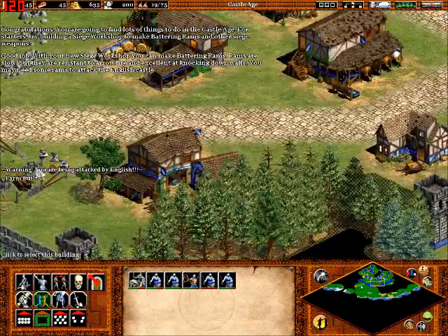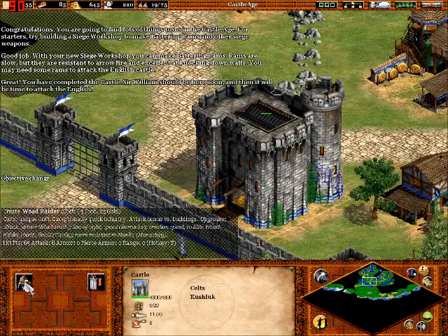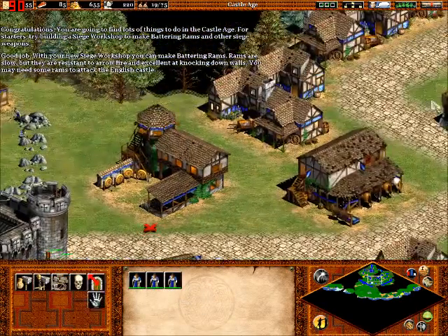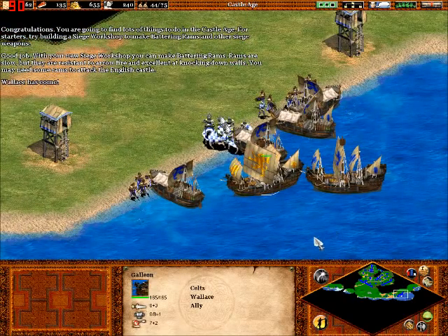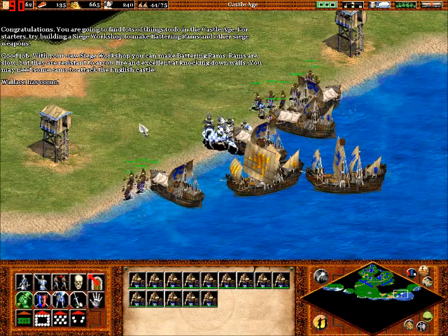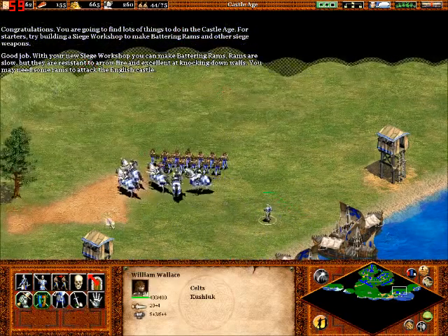The castle is completed now. We can make - the castle lets us produce woad raiders, which are our race, the Celts. Not their most powerful unit necessarily, but definitely very useful. They're incredibly fast. And we've just got a shipment of reinforcements. We have woad raiders, and cavaliers, and Sir William Wallace.